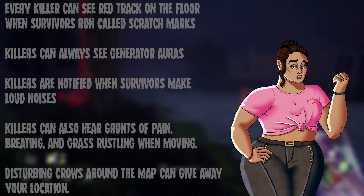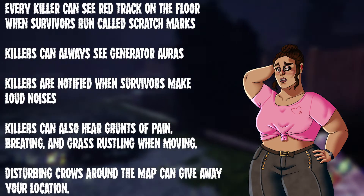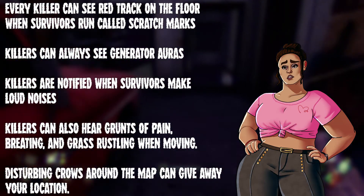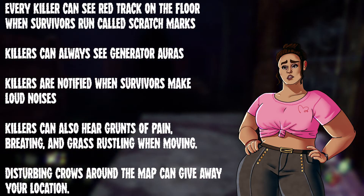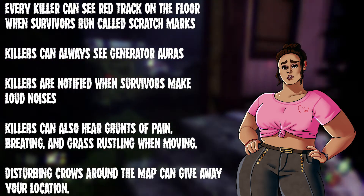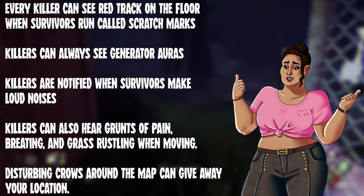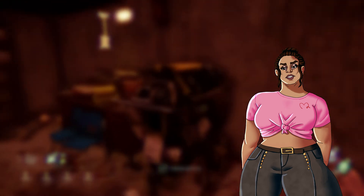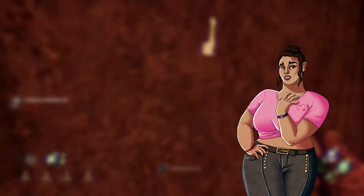An important part of surviving is knowing what your opponent is capable of. It's good to know which four killer perks they're using and what killer they're playing. Each killer has their own unique power, and knowing what every killer's power does can help with knowing how to counterplay it. Killer powers are not interchangeable — if a killer is, say, Trapper, he isn't going to pull out a chainsaw; all he can do is set his traps. As of June 2020, there are 20 killers in Dead by Daylight, each with a unique power, broken up into easier to understand categories.